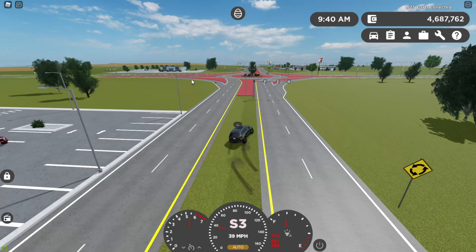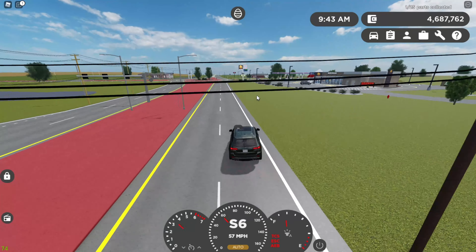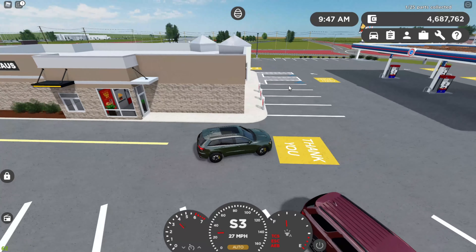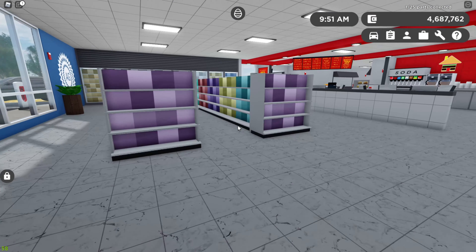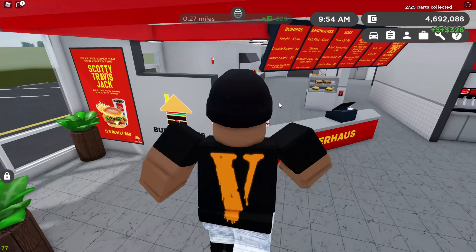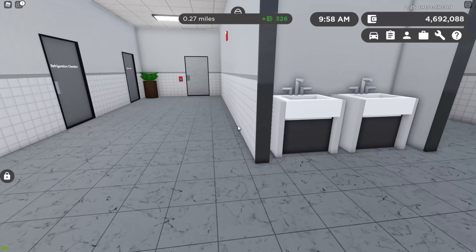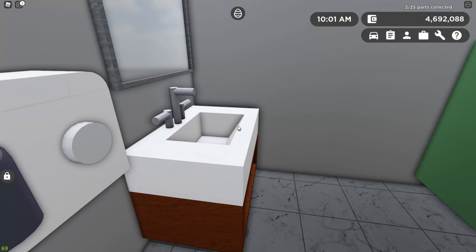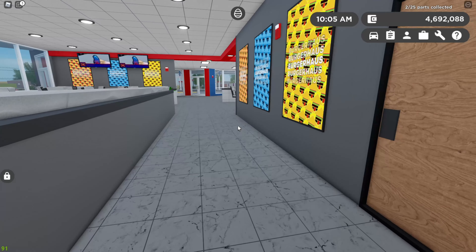For the Easter hunt, you cannot have your friends help you out because it's different for everyone. While I was in free cam looking for prop cars, I noticed there was a rear bumper waiting for me. I'm gonna see if it's inside here — and it is. I won't use free cam to my advantage going forward, that doesn't make it fun. I'm gonna go exploring the map, and boom — four thousand dollars and I found the rear bumper.